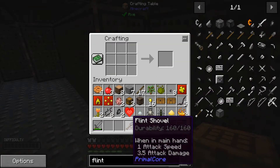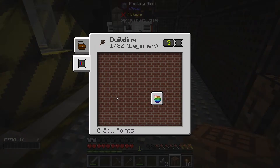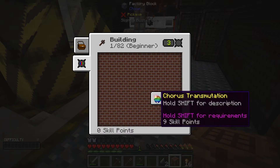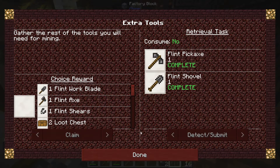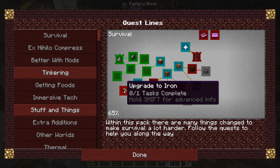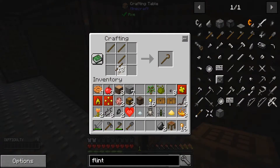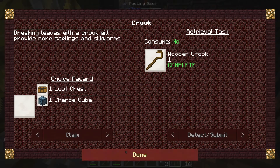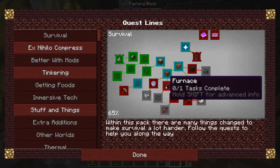Flint shovel - quest completed! Can we now get this? No, come on. How do I get that? Okay, at least we have those three. Flint shear, flint axe, and flint work blade - I can claim one of those as soon as I have more space. We can make a crook, that should be easy enough. Another Chance Cube! Stone - a furnace, but I don't think I can mine netherrack yet.